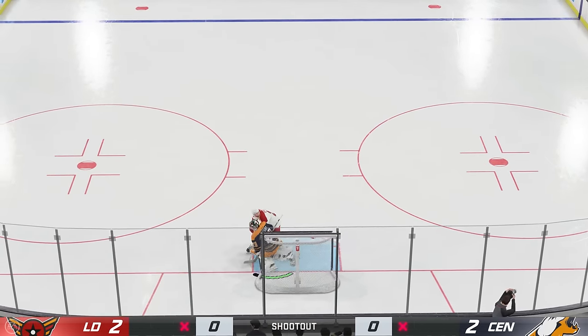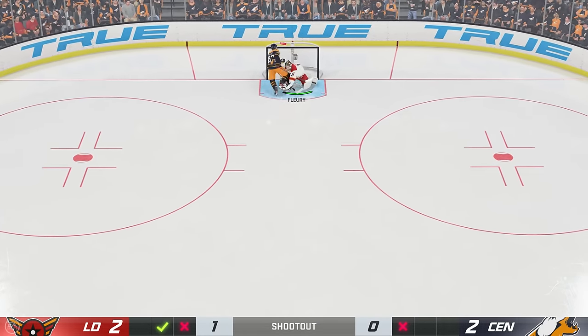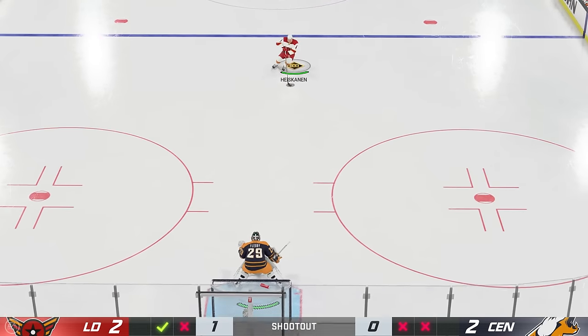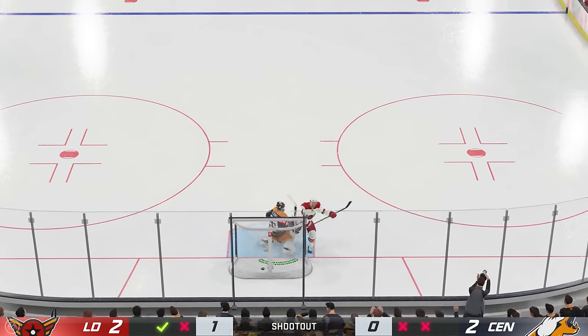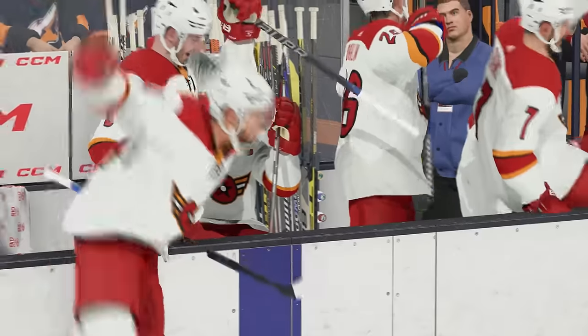The first two shooters were no good. Dahlien, as the third shooter, pulls off a little fake, goes backhand and gives his team the lead. McDavid is once again stopped by Flower — rent free at this point. Leaving Miro with the chance to end this game once and for all, and he does just that. Centers advance.